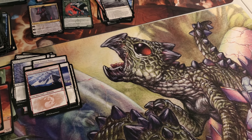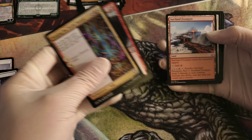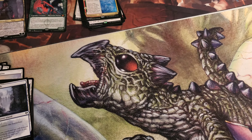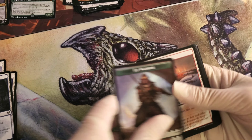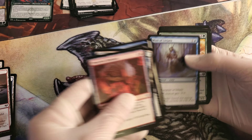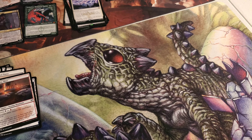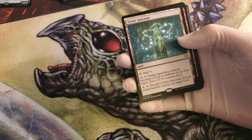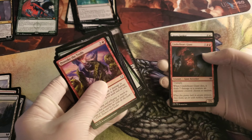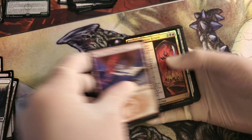So far we've only got two showcases — one mythic and one uncommon. That foil mythic was really nice. I'm hoping we're going to get at least five mythics per box, possibly even six would be nice. We've gotten one foil rare so far and we've been through about half the packs now.